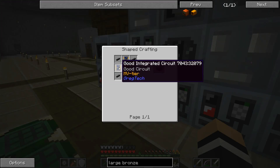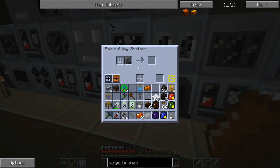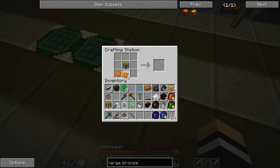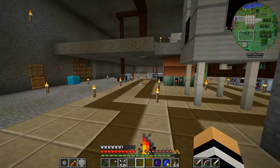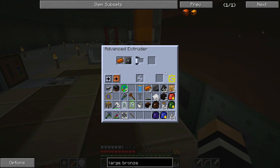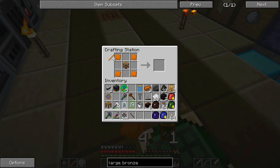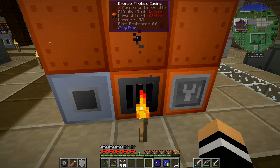We need four bronze. We're going to need to make ourselves one more casing very quickly. We've got the bronze frame box, and we'll use the extruder to make the rods. Sprinting back over, and there we go — the last casing can go in there. Will it form? Yes! Awesome — that is formed exactly as we need it.